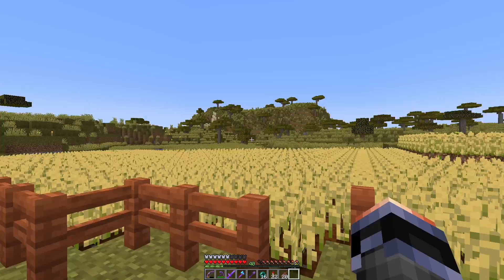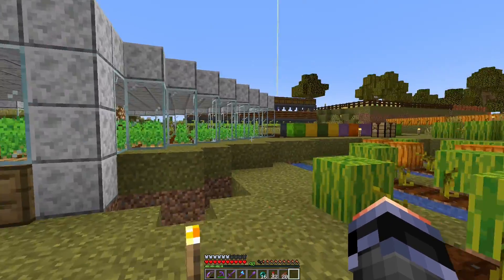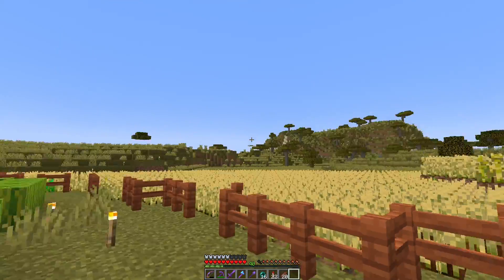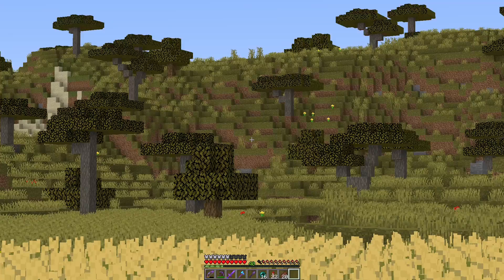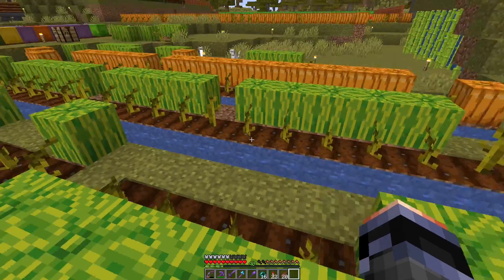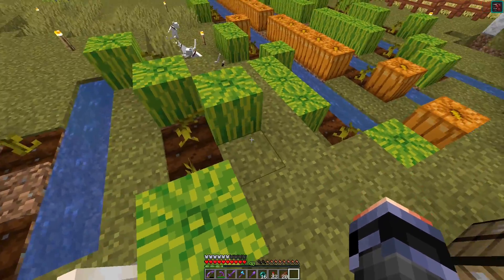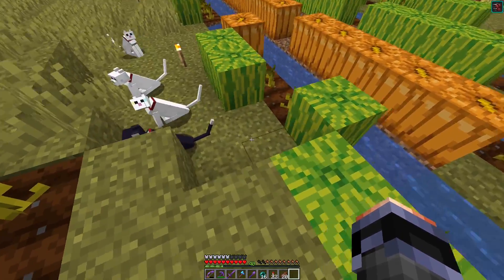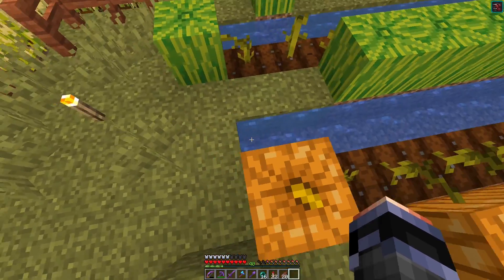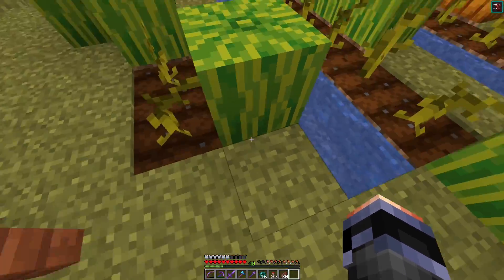I'm hoping to expand this wheat field all the way so it covers all these hills, making it look like a very picturesque wheat field all around the surroundings, going up to that mountain in the distance. Right behind me is a fairly small pumpkin and melon patch — an early game thing from about a year and a half ago. It's pretty broken and I need to replace some of the seeds.